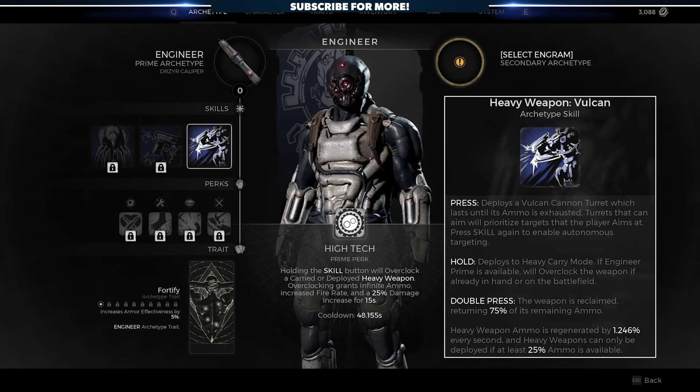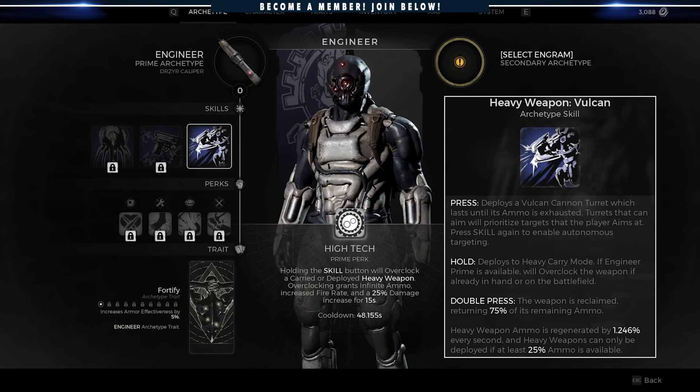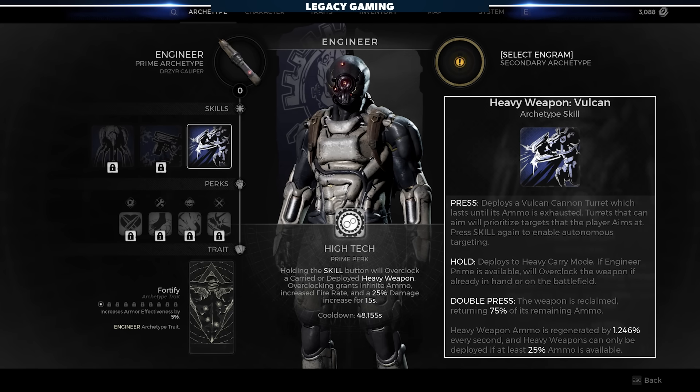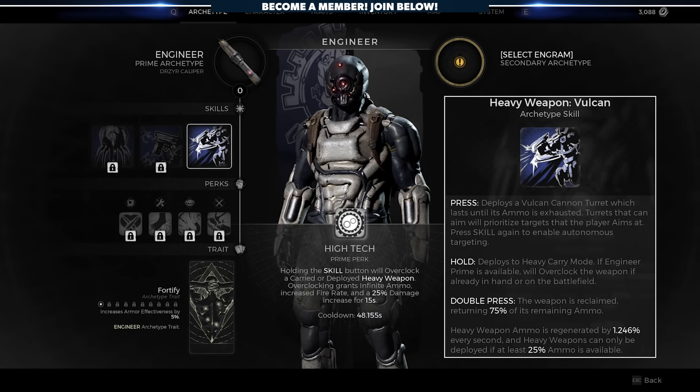First is Heavy Weapon Vulcan. When pressed, you deploy a cannon turret which automatically fires at nearby enemies. You can also prioritize the target, just like you could the dog on the Handler. The turret does have ammo, and you can see how much is in reserve thanks to a handy bar above the skill's icon. When you hold the ability button, you deploy the turret in carry mode, allowing you to move it around the battlefield and fire it as you see fit. You are still limited by its ammunition, so keep that in mind. By double pressing the skill, it'll recall the turret returning most of its remaining ammunition. While stored, the turret will automatically regenerate ammo, but there are a few cool nuances that can speed that process along.